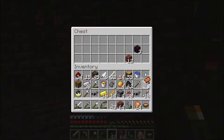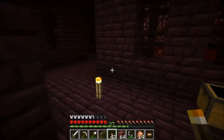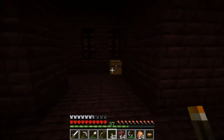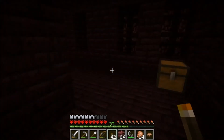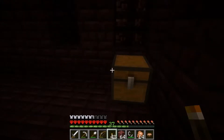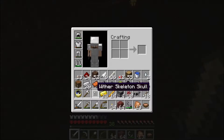I'll keep the horse armor, maybe I'll find a horse. And here is another chest - and another one. Horse armor, gold horse armor - I'll just keep one, don't need more than one. And here is the very first wither skeleton skull! Two more to go.